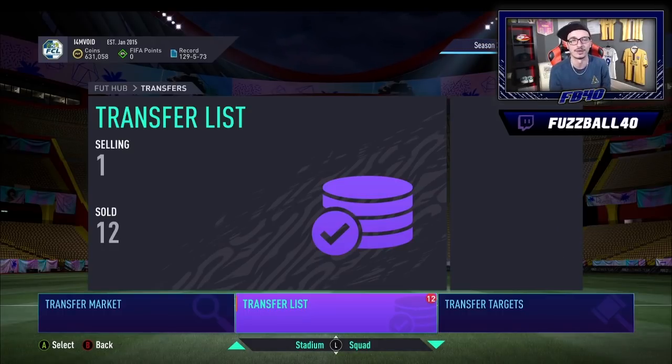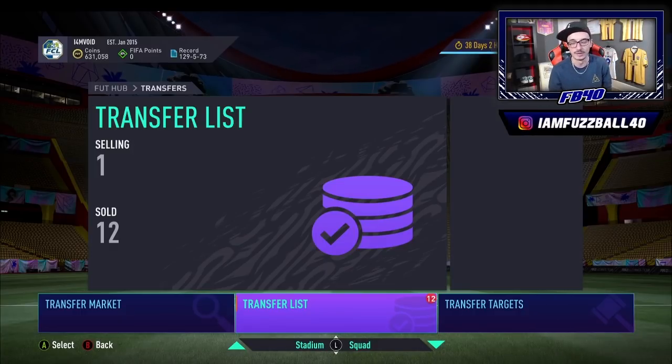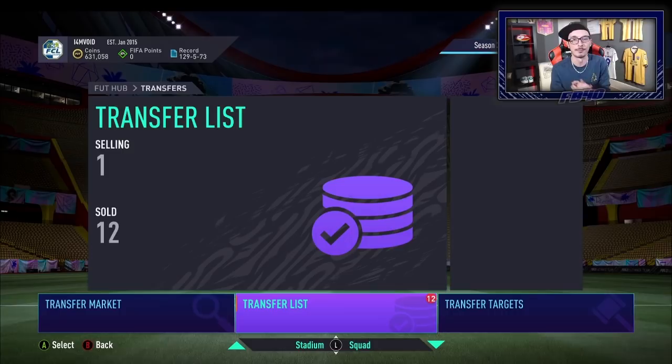I want to talk about the Bundesliga silvers — you guys keep asking when to sell them. To sum up: some of the ones that weren't overly invested in have risen very nicely with good profit. Some of the shouts I gave you at the Billyfield ones haven't risen enough, and there are a few reasons why. First is a lot of supply from EA, but the main problem is some people have panic sold them.